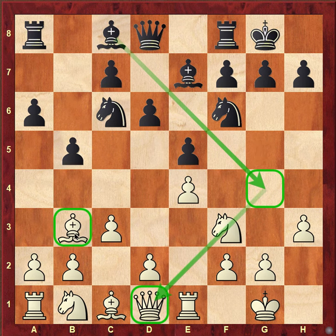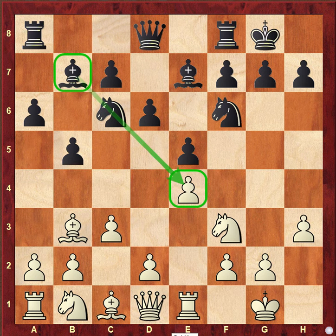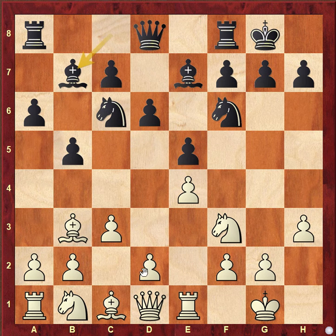Because the bishop is not there to come and protect the knight, that's why black went bishop b7, now aiming to put pressure on the e4 pawn. This makes it really tough for white to go d4 immediately — maybe d3 has to be played to protect that pawn.